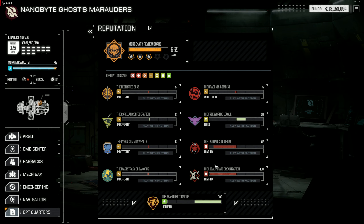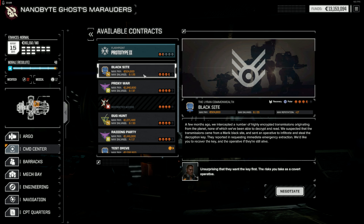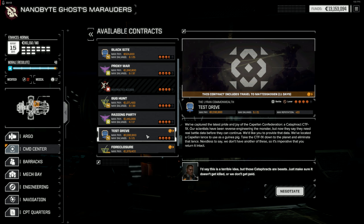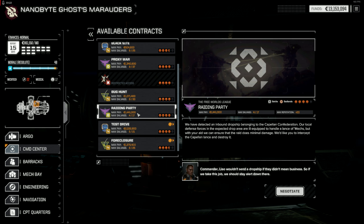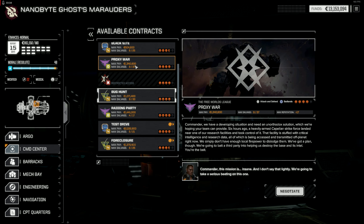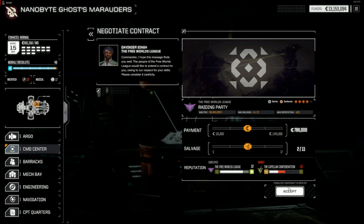Right, finances, reputation — we're gaining, we're getting there with these guys. Contracts — it's not much of a payday that one. Recovery. I do prefer the battles. Defend base. Max salvage on that one is 4, plus 20 reputation. Do that one. Three World Leagues again. I'll leave it at two each.